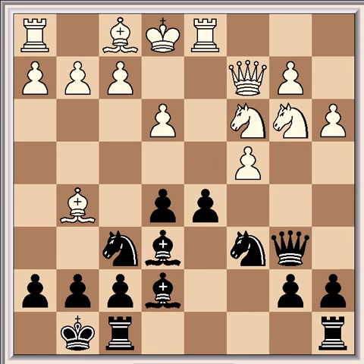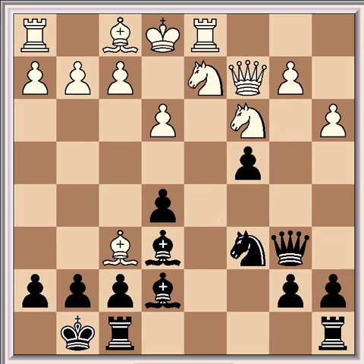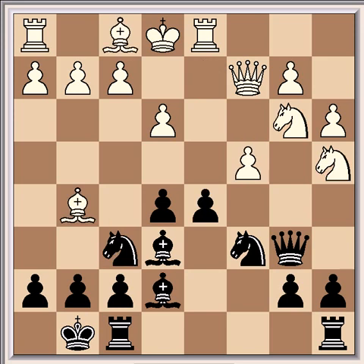So after Bb6, white played Nga4, which is good, but white can also secure an edge with — instead of playing Nga4 — Bxf6, after dxc4, Nd2, Bxf6, Bxc4, Bxc4.